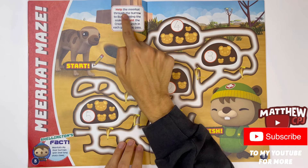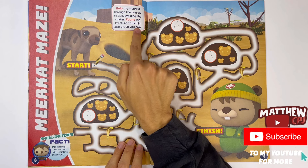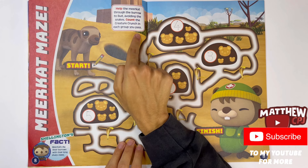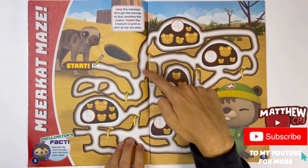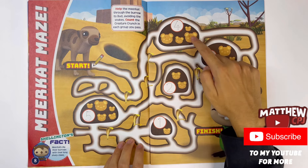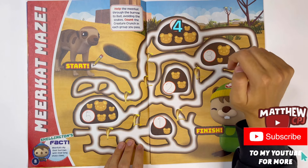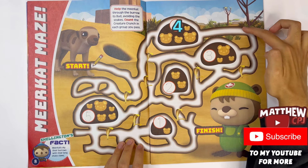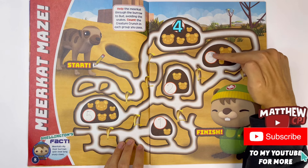Meerkat Maze. Help the meerkat through the burrow to Bud, avoiding the snakes. Count the creature crunch in each group you pass. I mustn't bump into any. One, two, three, four. So this one has four biscuits. The creature crunch is just counting up the biscuits. One, two, three. There are three biscuits.